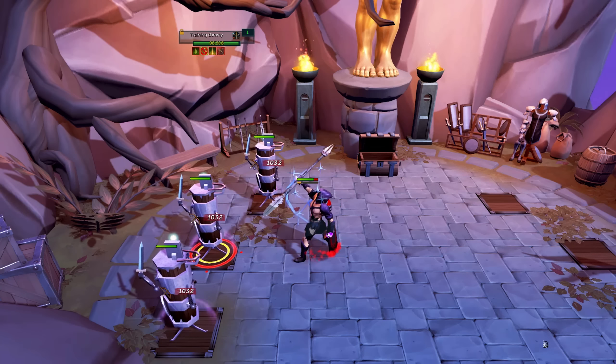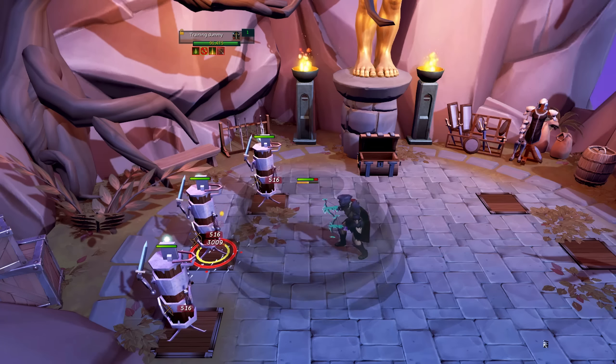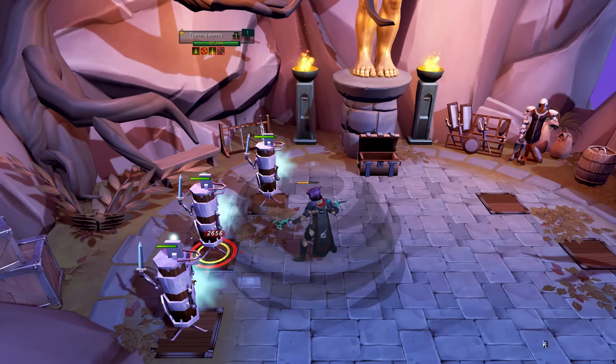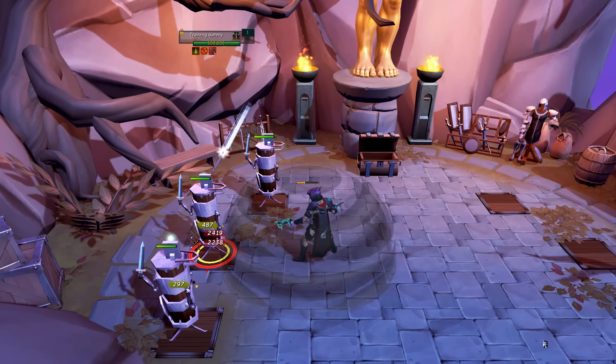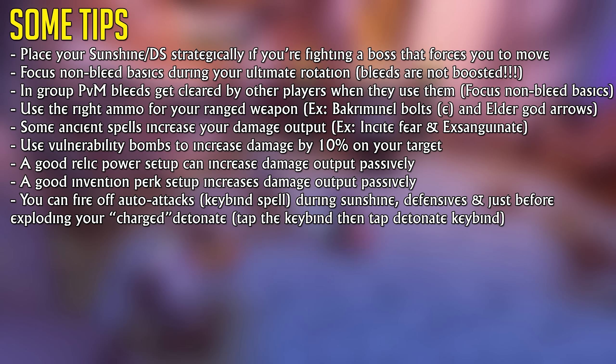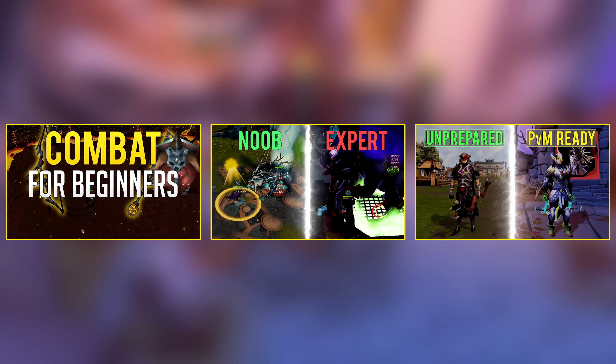The general consensus of a damage rotation is to use your basic abilities to build to 100% Adrenaline. At 100% Adrenaline, you want to use your ultimate ability for that damage buff. You then start building Adrenaline to use your thresholds, and once used, thresholds will drain your adrenaline.